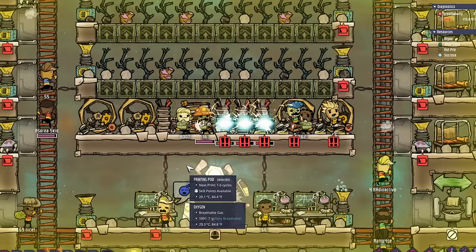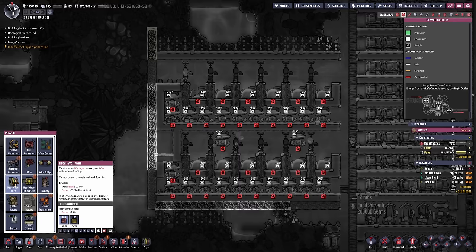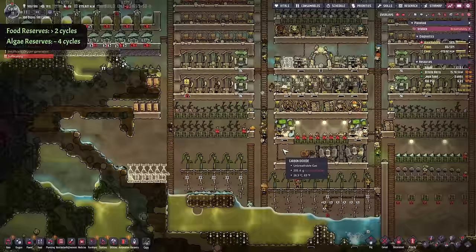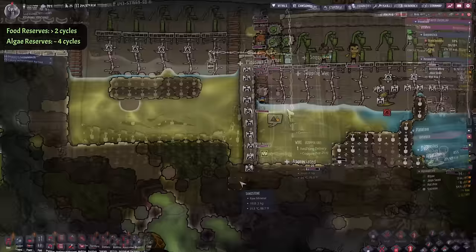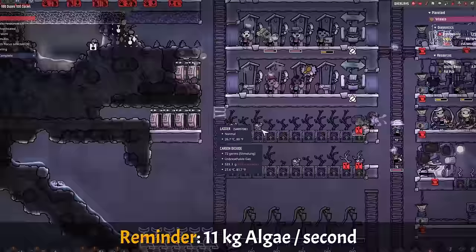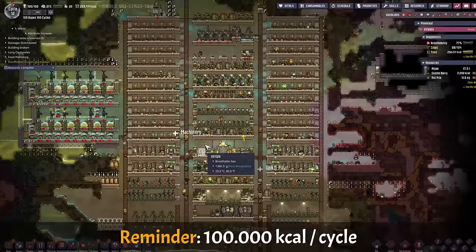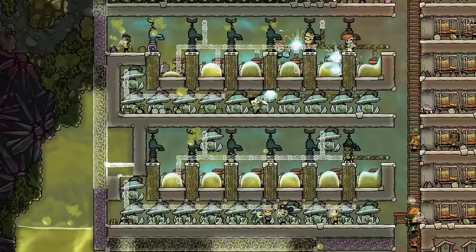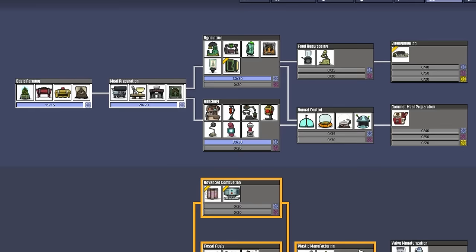Cycles 11 and 12: More spomb work. Base progression continued by correcting the water filtration bridge setup and upgrading the batteries. The spomb is still being built — too slowly for my taste. The oxygen is still fine but our algae reserves will run out very soon. Reminder: we need around 11 kg/s, which is 6.6 tons per cycle, and we're using up 100,000 calories each cycle. Cycle 12 was used to progress the electrolyzer setup and collect more seeds to switch away from mush bars.